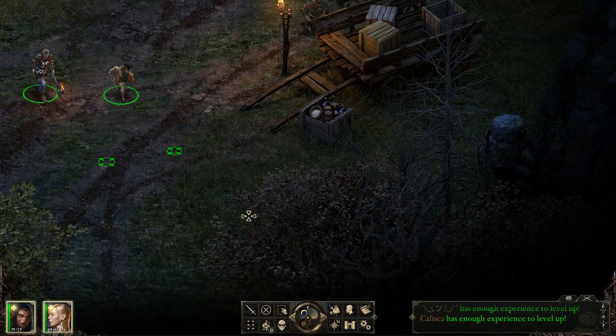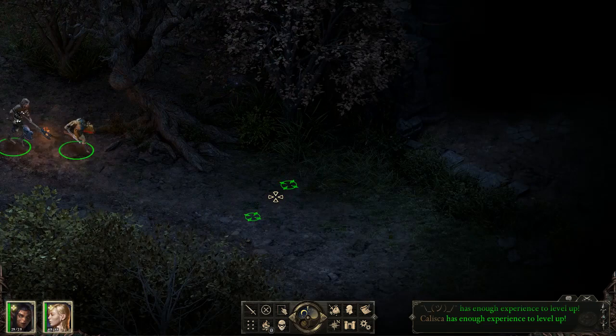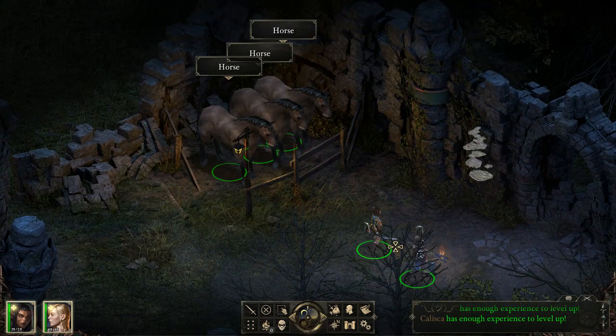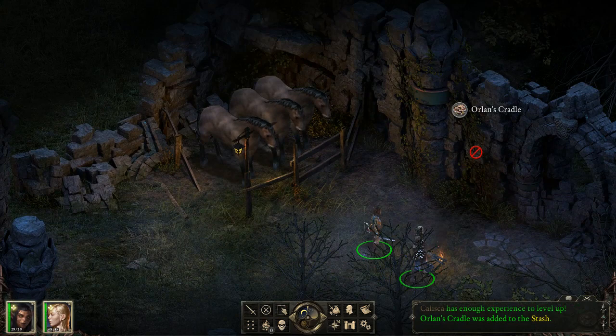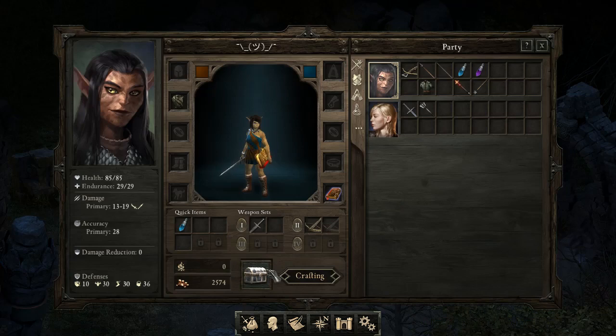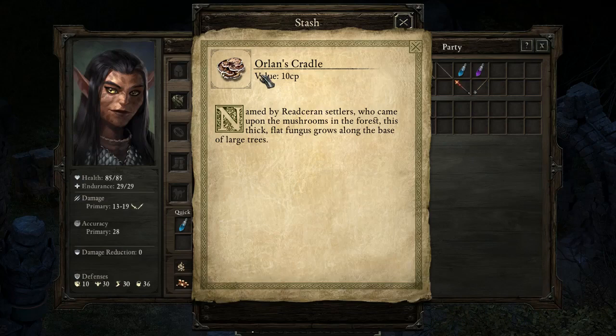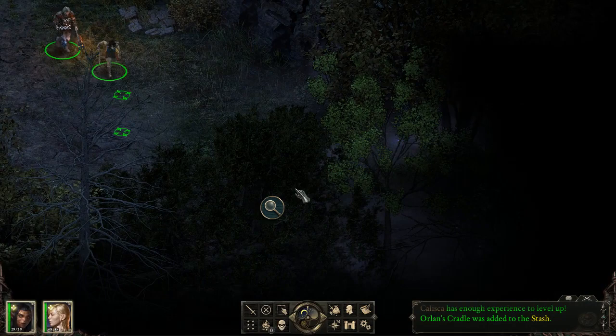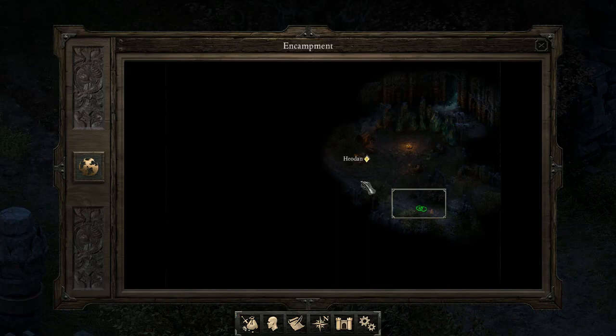When exploring you can pick up crafting ingredients from the environment. If you hold the mouse over a crafting ingredient it highlights with a white shader; clicking it brings up a pop-up showing what it is, and the combat log confirms it's been added to the stash. In the inventory's crafting screen you can see these ingredients, which are used for crafting potions and enchantments.